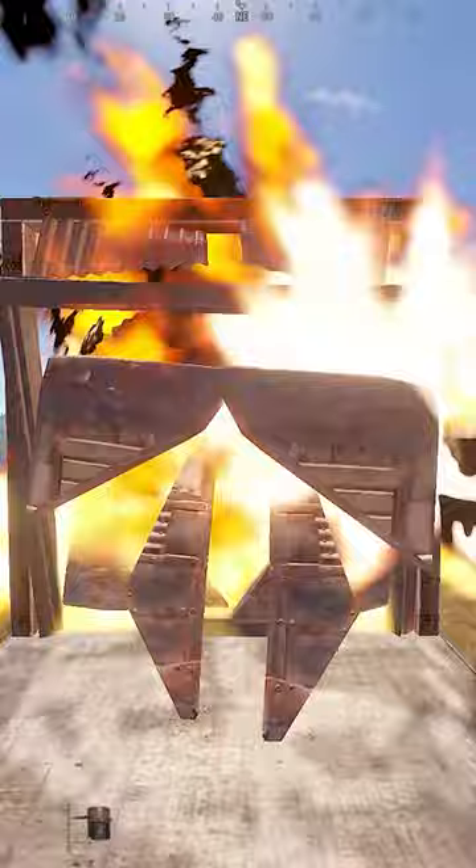Garage door takes 9 satchels, 4,320 sulfur. Armored door takes 12 satchels, 5,760 sulfur. And the armored double door will cost the same as a single door.